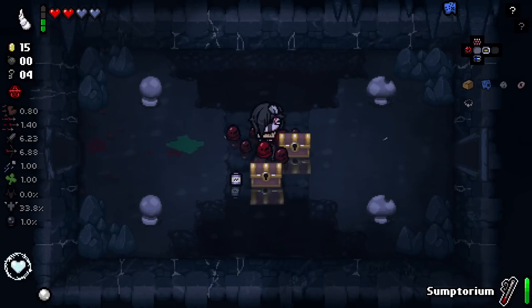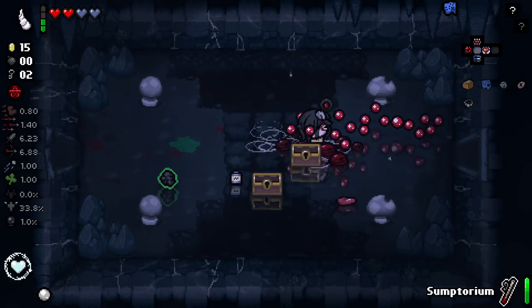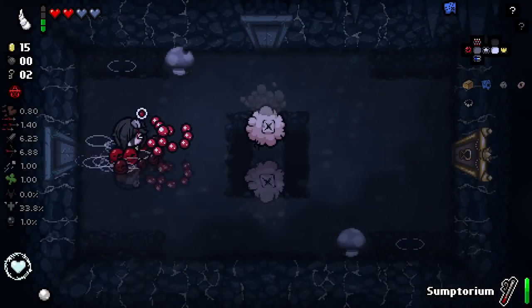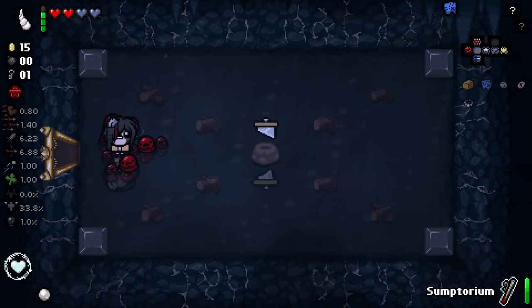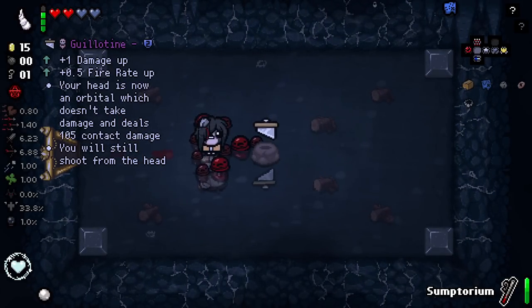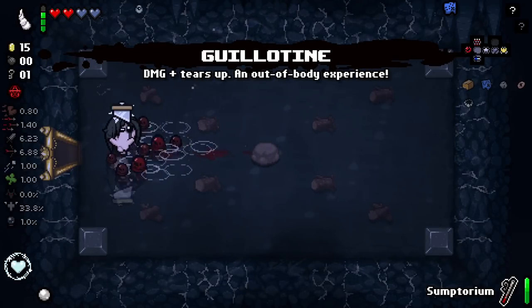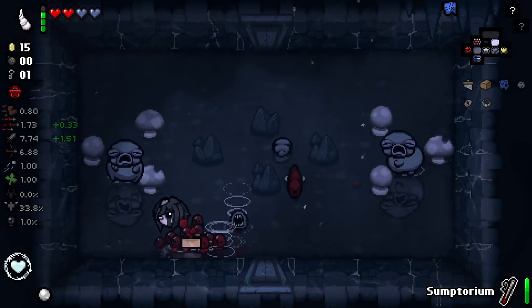Damn it, I was hoping one of them would blow up the mushrooms. So now we've got enough to pop this — unfortunately that was basically worthless. We do at least get some clots, but that's not really what I was looking for from that golden chest. I was hoping for like a Mr. Dolly or something. That's a soul heart. You guys know my beef with guillotine — I damn well hate it in every way, but we need fire rate. We have to take it.